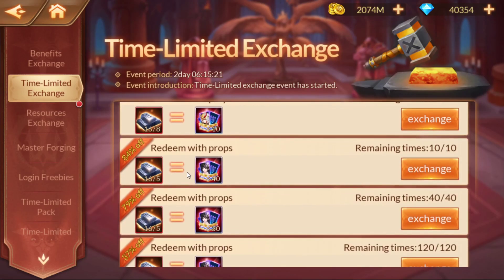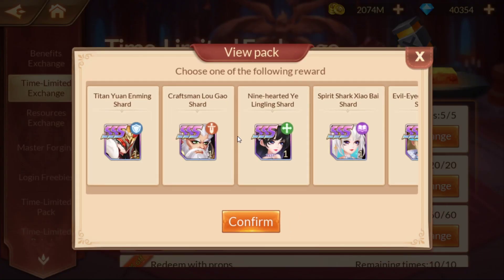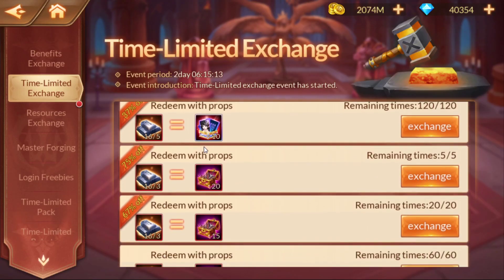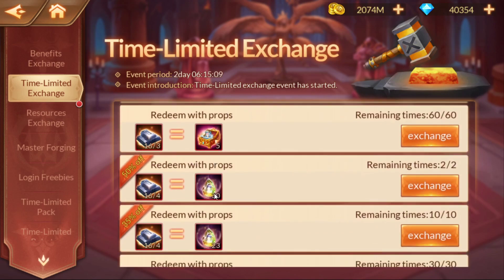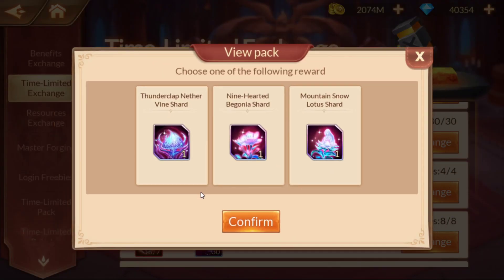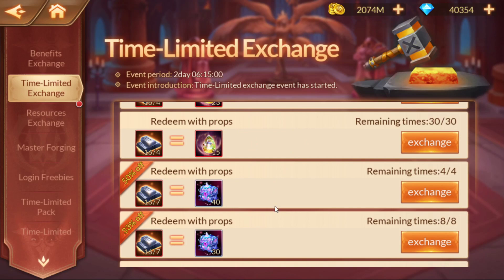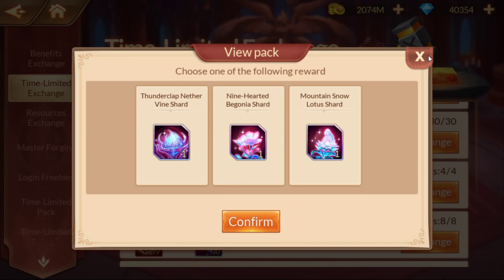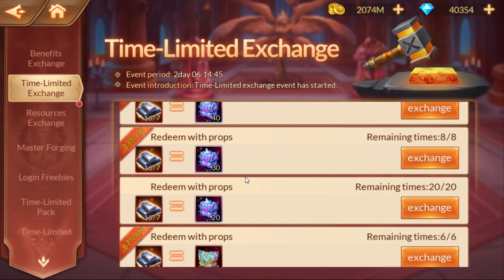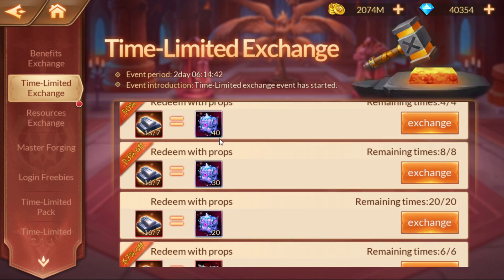They've got a bunch of different things — it's just depending on what you want to get. You get charged for all the triple S's. I've had my eye on these because it would be a good idea to actually make a set of triple S's. It'd be really nice if I could pull out a triple S set, so I'm sort of leaning towards these.